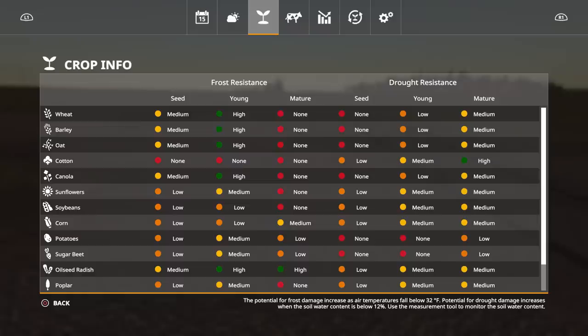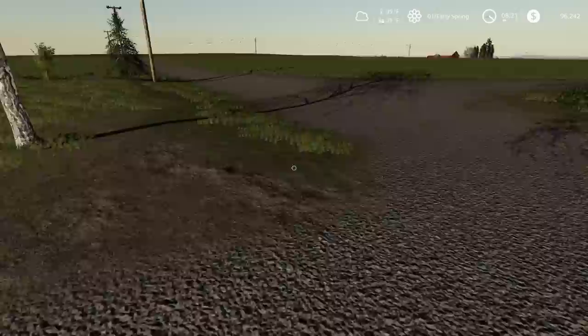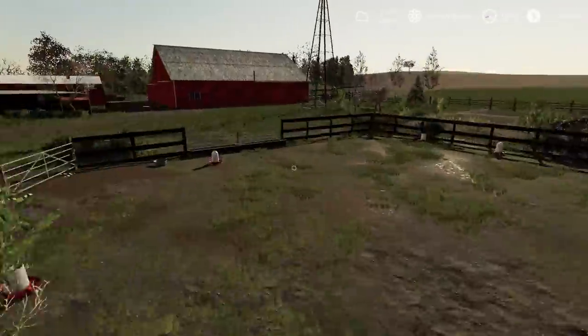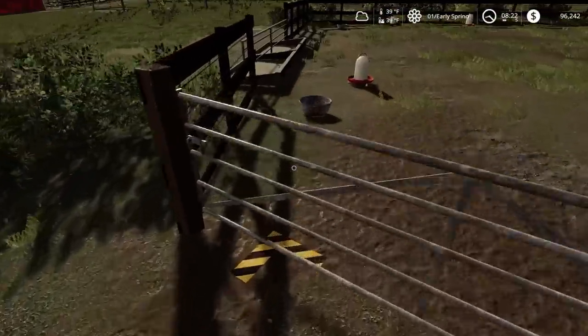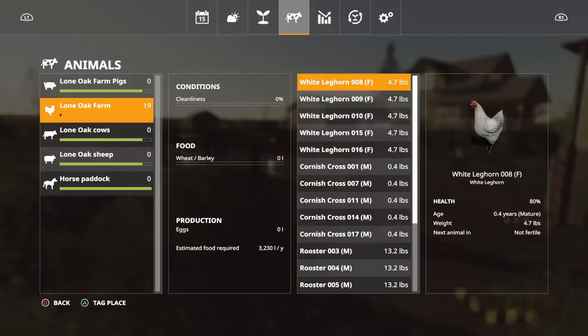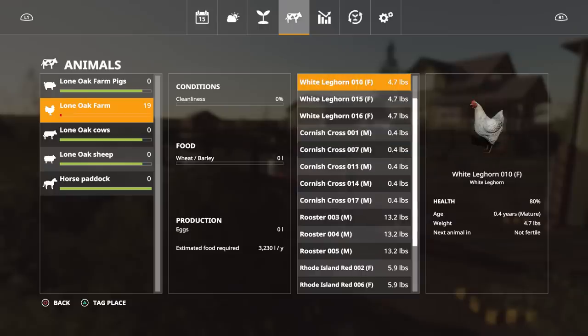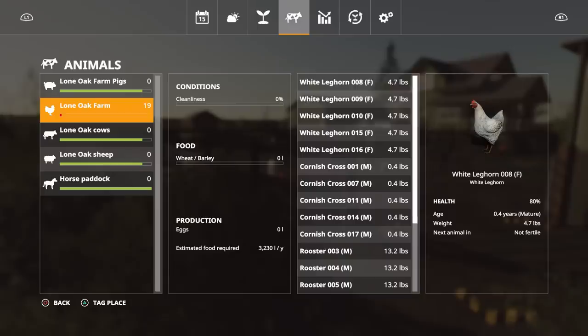The animals screen is actually new - it was completely different in the base Seasons. Let's buy some chickens real quick and I'll show you. See that red there - that means they aren't very healthy. You have conditions: cleanness, wheat, barley, eggs, estimated food required per year, their age, and their weight. There's a list of every single animal, and it tells you exactly how many you have - 19. It also tells you males versus females.